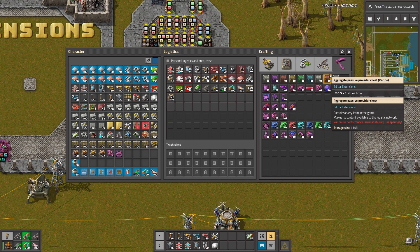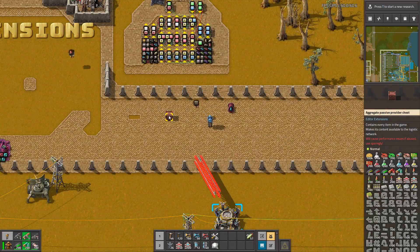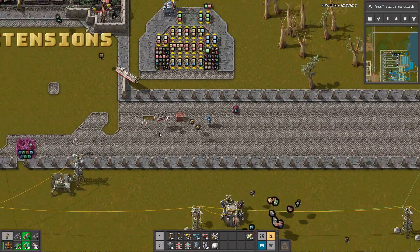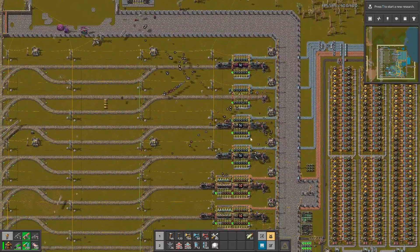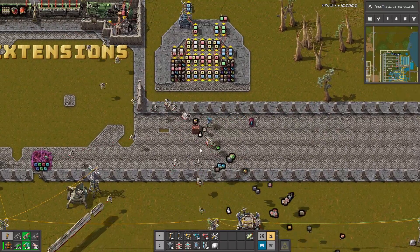One of my favorite things is this chest, because when you place it it works like a passive provider chest containing everything that is in the game. So if you are missing something in your logistic network, you can just place this one chest and everything gets filled in.